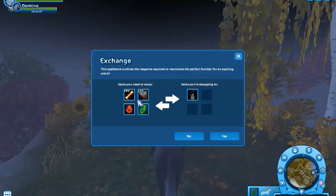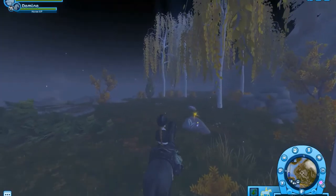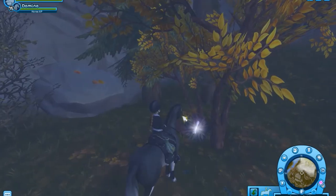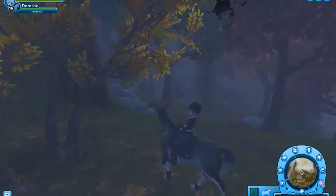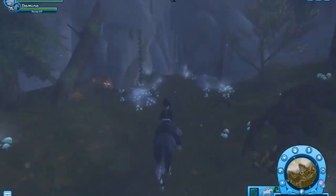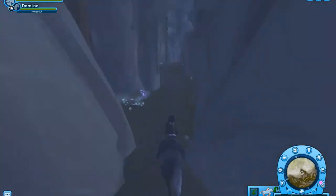Now you have to get 20 Raven Feathers and 80 Unbroken Bones. These you can find while doing a Haunted Trail Ride — you can easily recognize them on the ground because they have a yellow sparkle around them. You can also find other items such as drawers, bumpkins, books, and others.